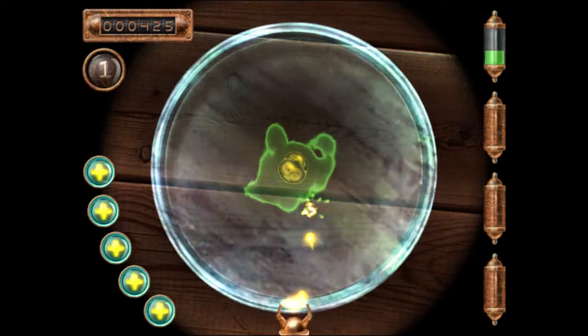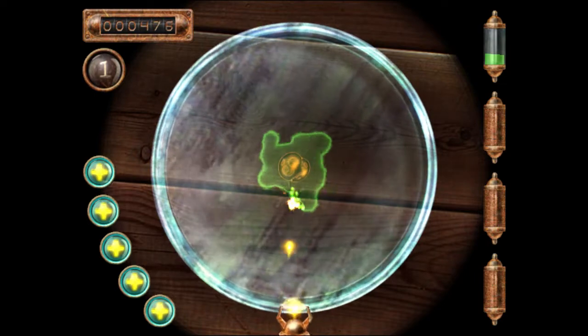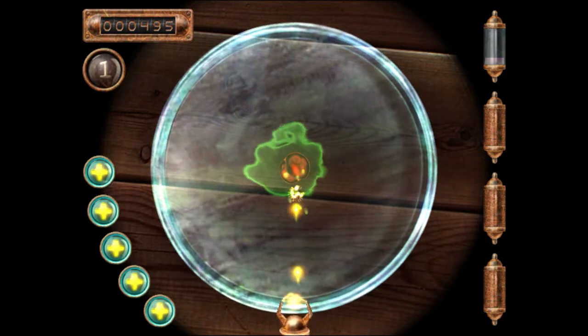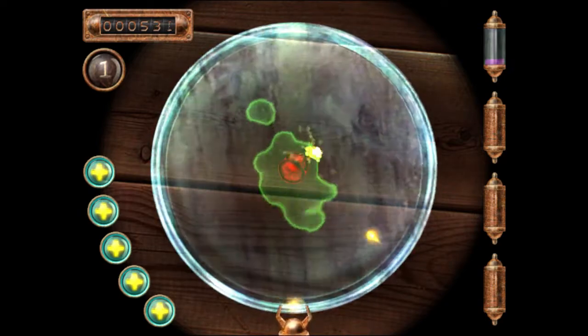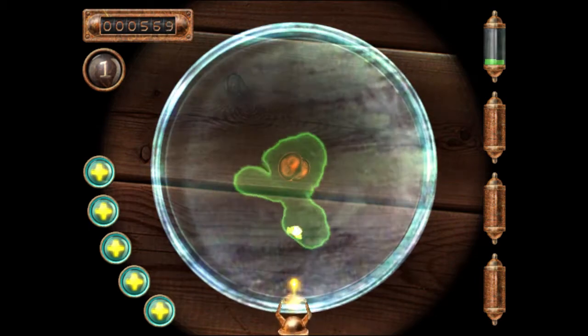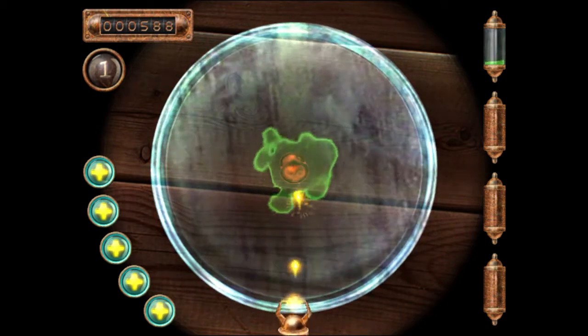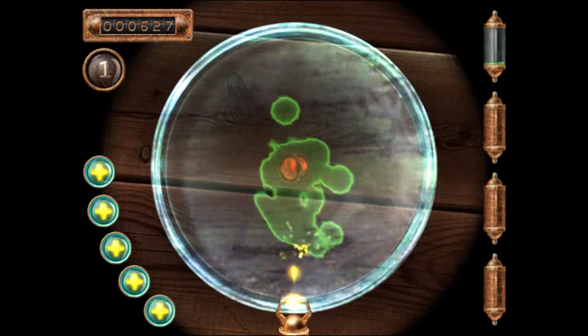Ways of basically failing the game: if it expands so much that you lose all your lives - your lives are the ones at the bottom left, those little yellow pluses, that's your lives. You lose if you lose all of them. And you lose a life by the bacteria touching the side of the petri dish. So you've got to hold it back.